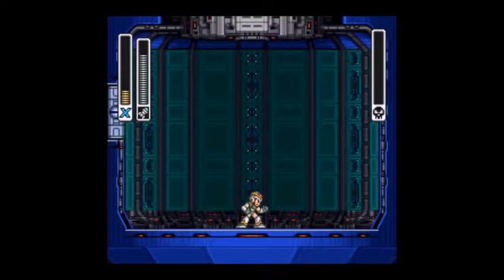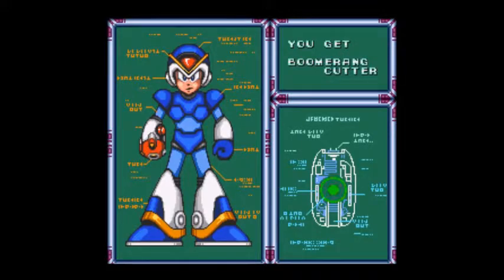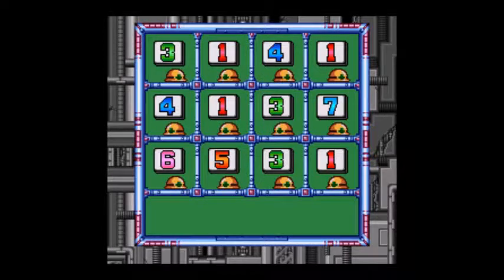And that's Boomer Kuwanger's stage. What did we get? The Boomerang Cutter. So as you can see, it'll fly back to us and it can grab items for us.